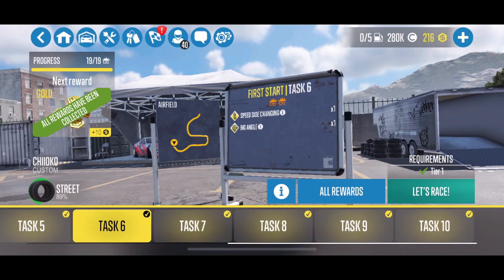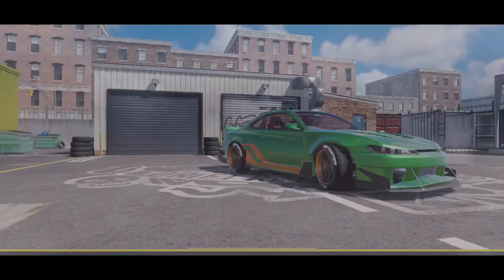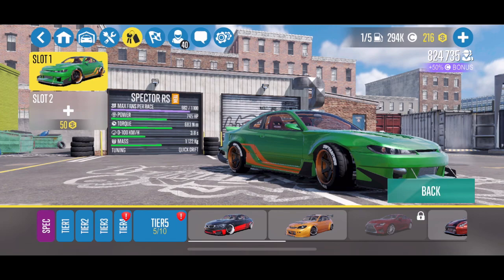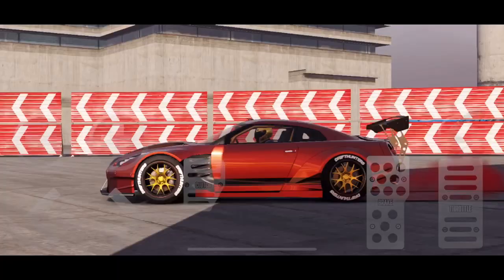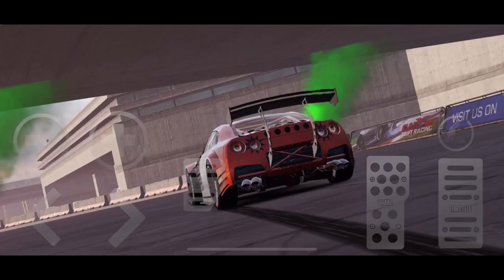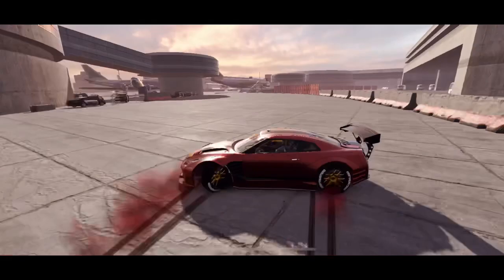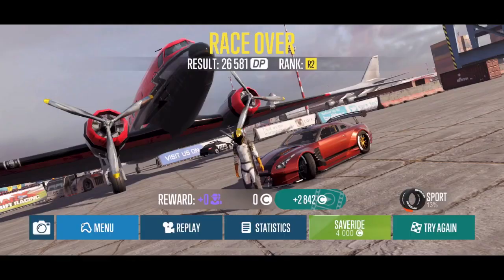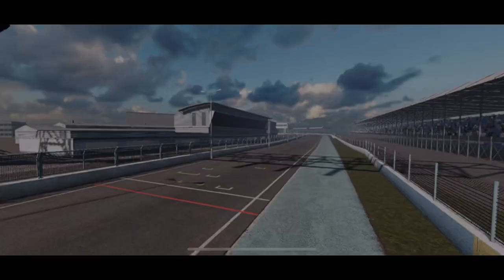I also like the career mode. The campaign is really fun — it's good for training and helps you learn to do specific things on purpose while driving. It helped me a lot when I was starting out. In single player they always have tasks like 'drive the Atlas GT and get a big angle or a speed side change.' When you finish those you get a ton of silver on top of what you already earn for finishing with a certain rank. If you watch an ad you can get an additional $2,500, so you can earn up to $8,000 silver for just one race.